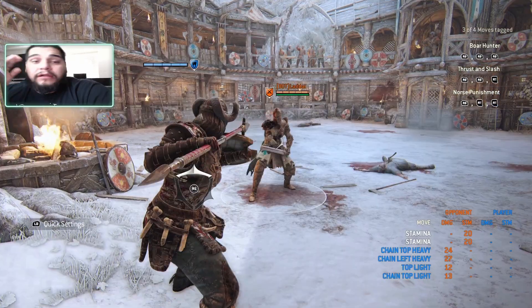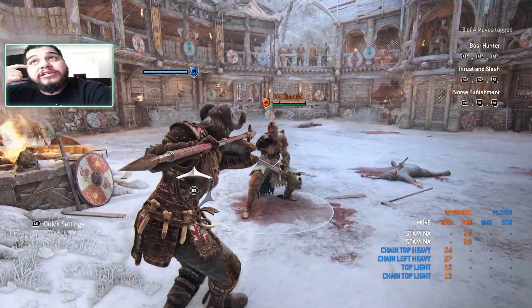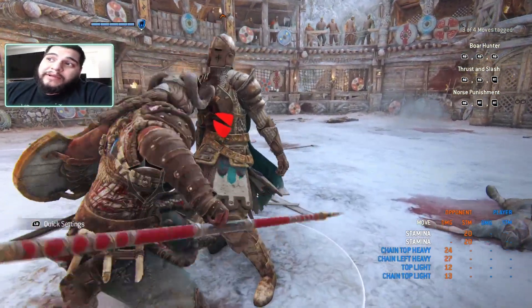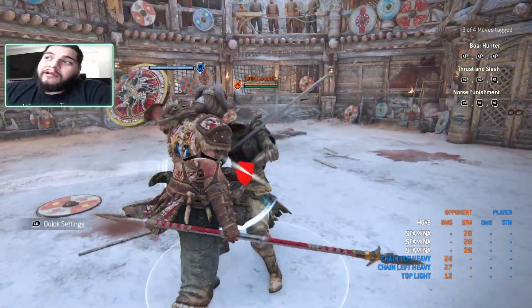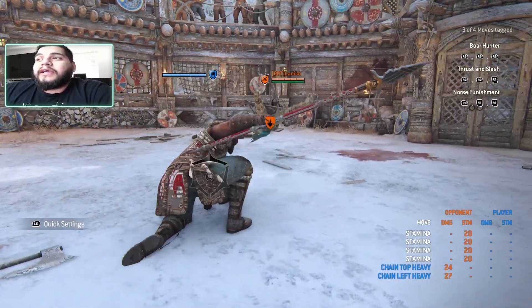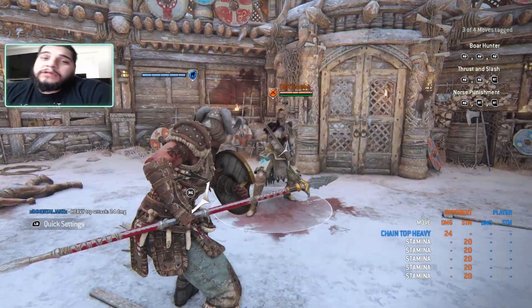Be careful with the sweep as well because it can be punished if you miss. Another way to get into it is the guard break — you can guard break them, press guard break again to throw them, then press guard break again to sweep. So just guard break, guard break, guard break, and you can do this from any direction. Note that this costs a little bit of stamina.